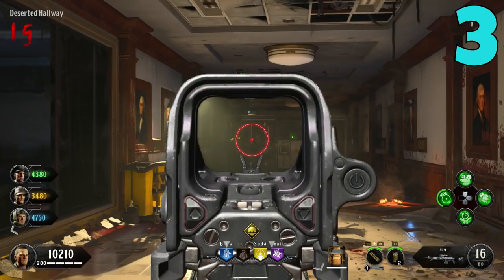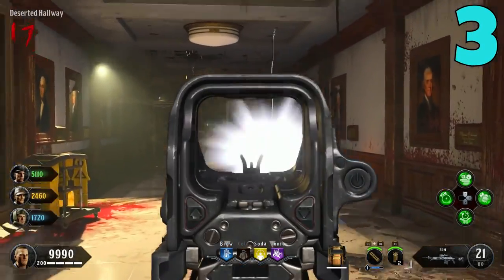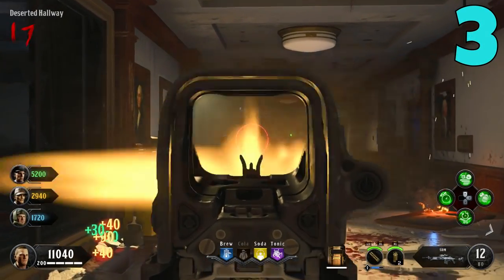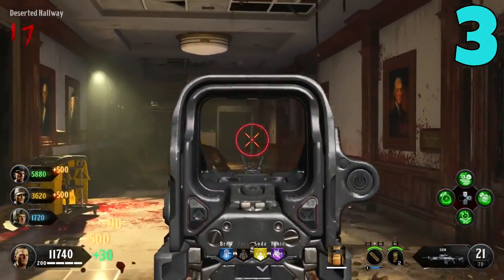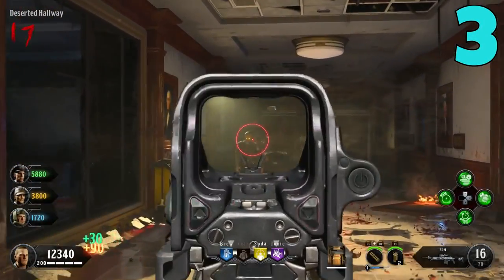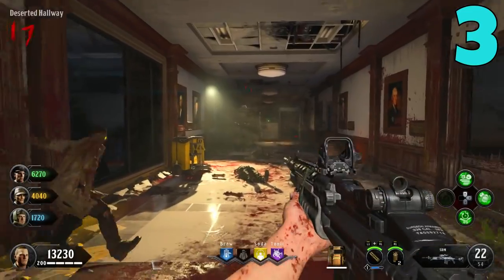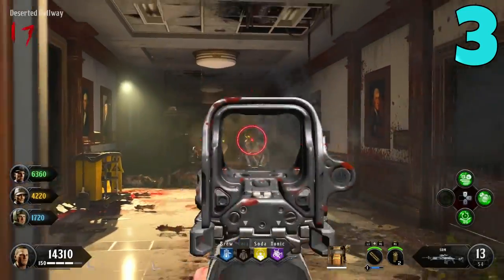Not every gun in the game has High Caliber, but there are at least a couple of guns in every category that have it available — ARs, SMGs, TAC rifles, LMGs, snipers, and some pistols and shotguns. The reason I love this combo is because I'm currently trying to get all my camos unlocked, since dark matter, diamond, and gold are coming to zombies soon for zombie weapons. This combination makes getting headshots so easy, and it also makes guns that aren't all that great pretty damn good because of all the extra headshot damage.